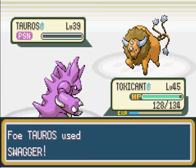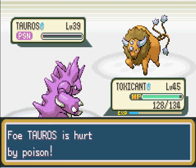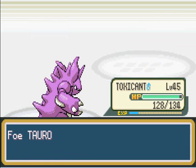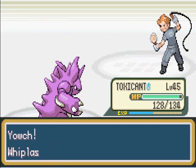Swagger won't do anything now — you could have used that earlier. The one thing about Swagger is that you can use a berry to make your confusion go away, and you will still retain the attack boost. So you can actually make your Pokemon hold a confusion-evading berry.